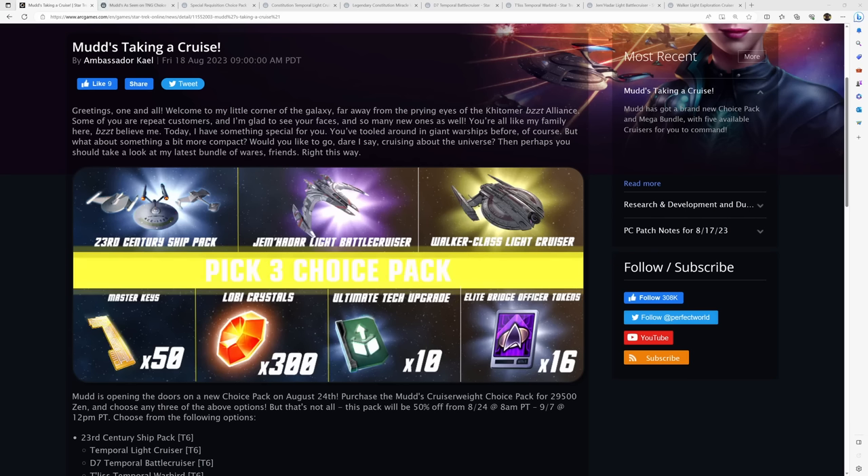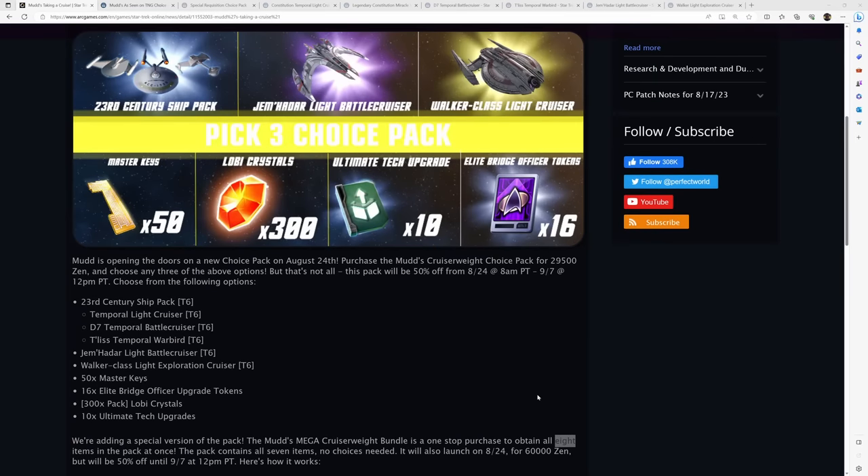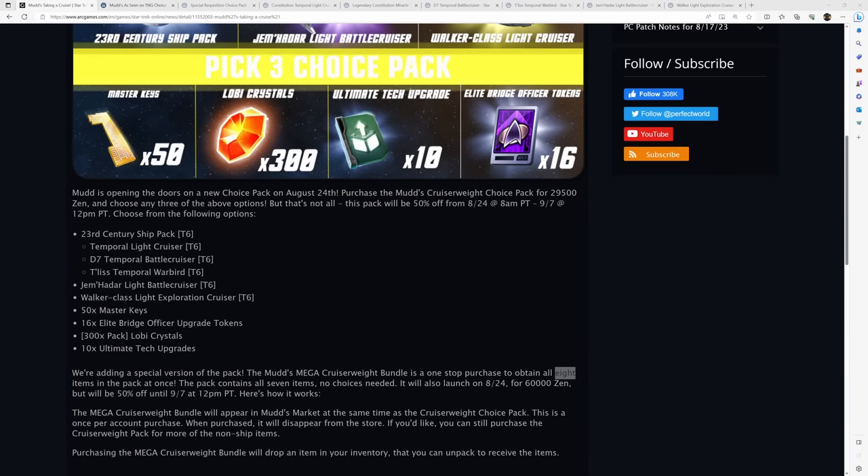The first thing I want to talk about is what this bundle is going to cost you. There are two different options: the Pick 3 Choice Pack, which lets you pick three items from the bundle, and the Mega Bundle, which gives you everything. The Pick 3 Choice Pack has a base cost of 29,500 zen, or just under $300 US. For the Mega Bundle, note that the price listed in the blog is most likely incorrect — they're listing 60,000 zen, or $600.